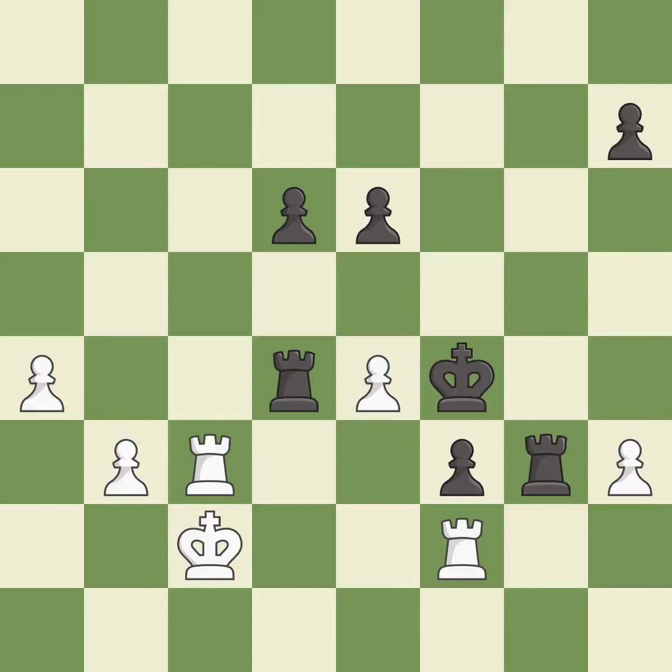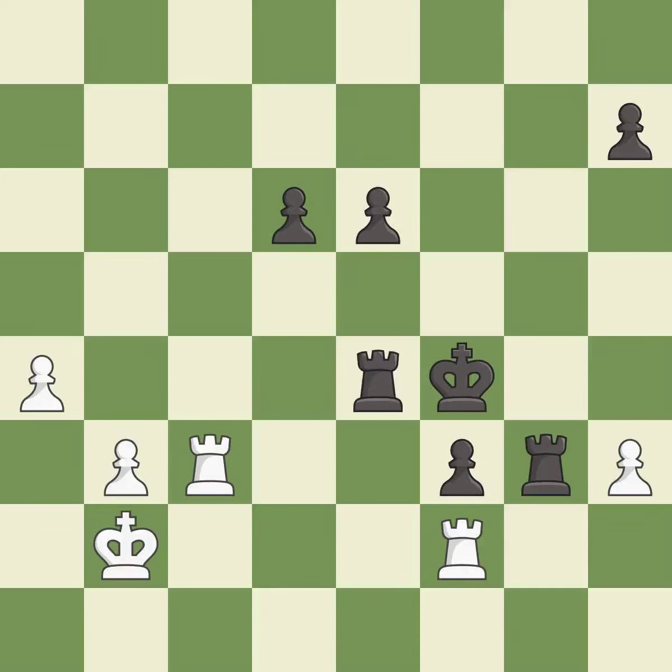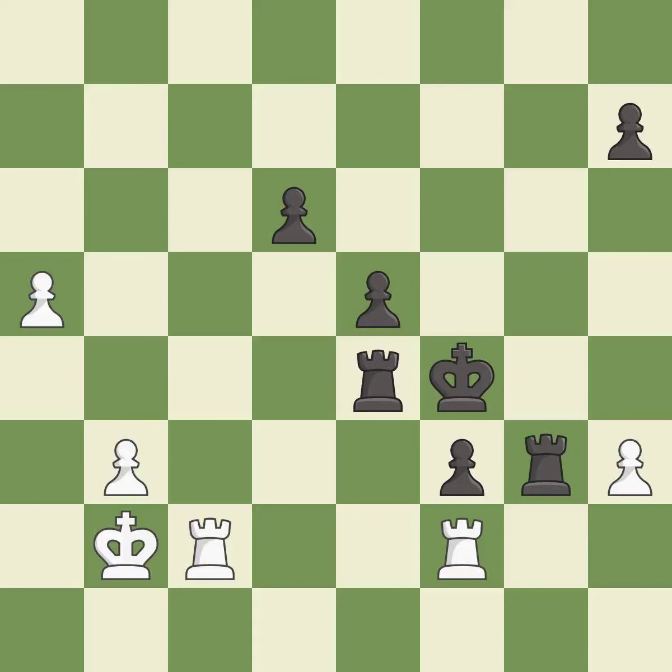This protects an under-defended pawn that is under attack; this is the only move that works — it is a great move. This loses a pawn — it is an inaccuracy. That was a free pawn — it is best. This connects the rooks, which helps them coordinate together in the future — it is excellent. This pushes a passed pawn — it is excellent. The passed pawn moves towards its goal — it is excellent.